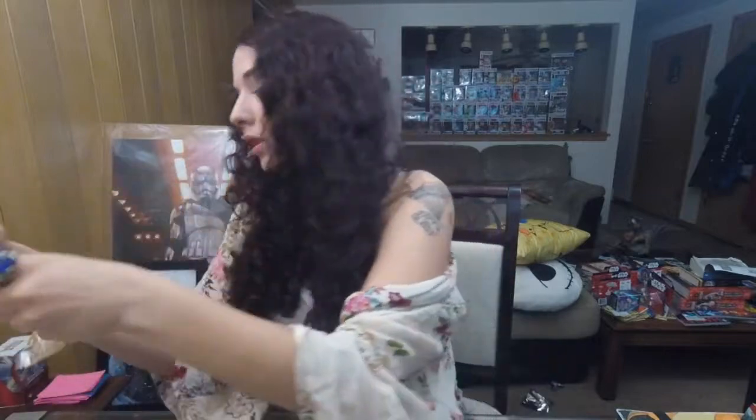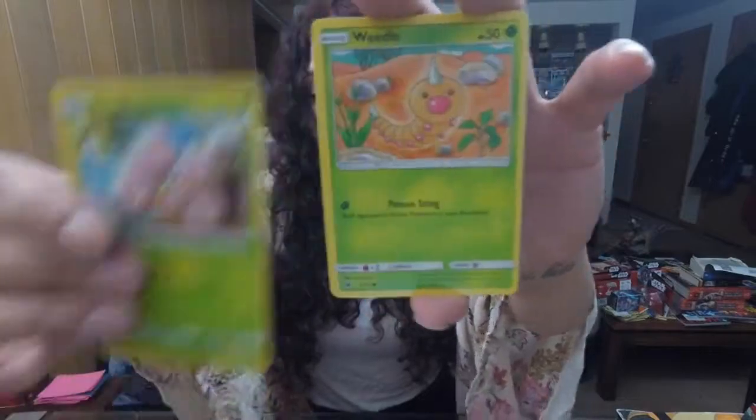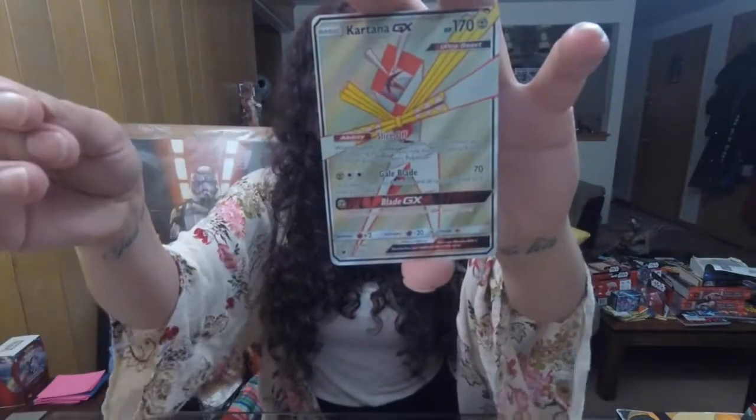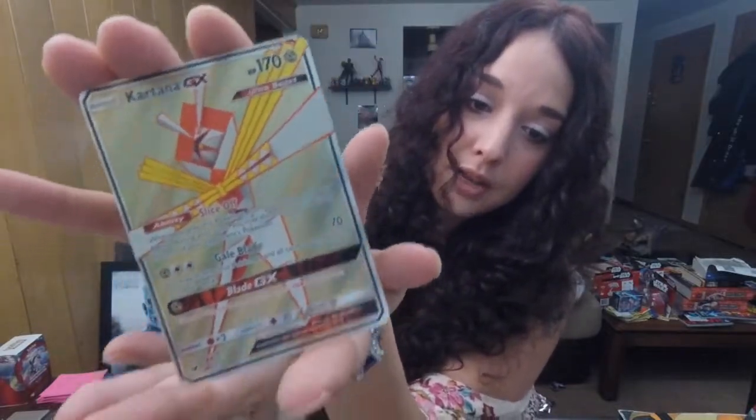We got three packs to go. We got a Dark Energy. Lusamine — we need that Full Art supporter, that'd be nice if we could get it in this box. Is it in this pack? No, but we got this freaking origami full art kind of bug — Kartana GX full art. Wow, I really enjoy this artwork here, guys. Look at the background silverish color for the Metal-type Pokémon there. That is beautiful — that is definitely going in my collection.